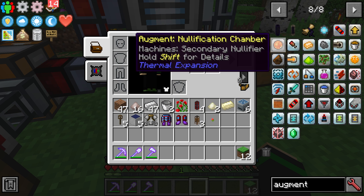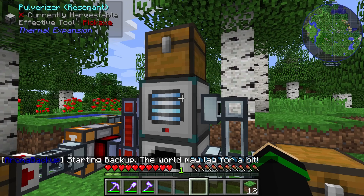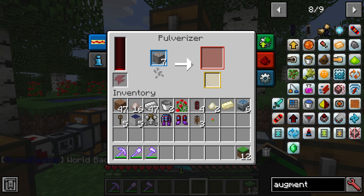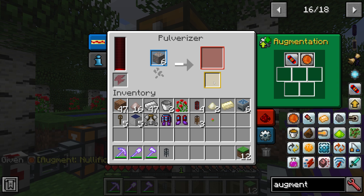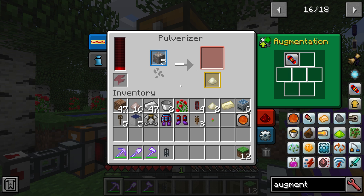One augmentation I use a lot is the Nullification Chamber. What it does is destroy excess secondary outputs. For example, this output here is a secondary output — if we have a complicated setup with 10 different machines and we don't care about this output at all, you put this in and it will delete any excess once it reaches 64, allowing the recipe to continue. Normally, if you didn't have this and the output slot reaches 64, it would halt the machine from going any further because the output is full. The Nullification Chamber lets you ignore that slot and allows the machine to continue as long as you're dealing with the primary output.